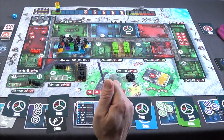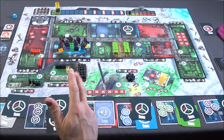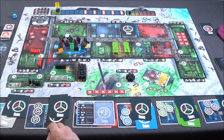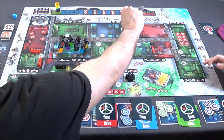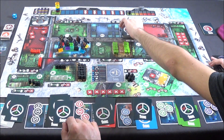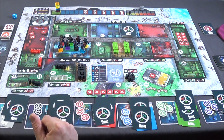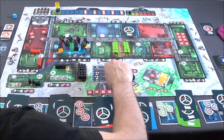At the start of phase 4, each player draws cards to fill their hand up to three maximum. So each player draws one card. Then the leader takes the first card from the remaining draw pile and places it here, face down. After that, characters are moved, and moving a character also requires placing an action card.